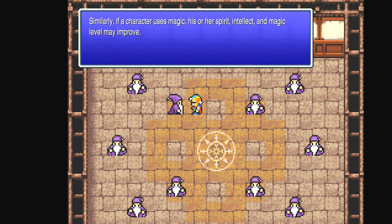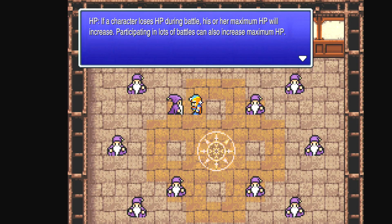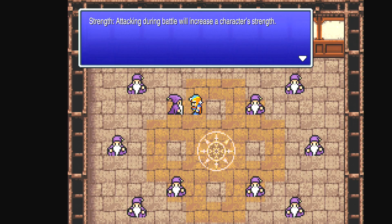If a character attacks, her strength and weapon skill improve. If a character uses magic, his spirit, intellect, and magic level improve — 11 different attributes. HP: if a character loses HP, his or her maximum HP will increase. Participating in lots of battles can also increase maximum HP. If a character's MP drops, his or her max MP will rise. Strength increases from attacking during battle. Stamina — if a character loses HP during battle, stamina improves. Spirit — using white magic increases spirit so white magic does more. Agility — battling while your evasion is high raises agility. Magic — if a character's MP drops, magic will rise. Accuracy — as strength rises, so will accuracy, and equipping better weapons also improves accuracy. Being attacked by foes raises evasion; equipping a shield also improves evasion. When foes cast spells on a character, his or her magic evasion will rise.